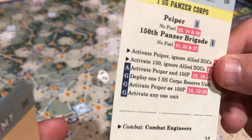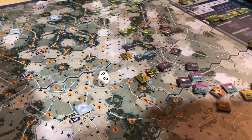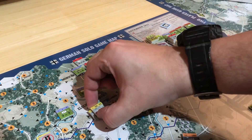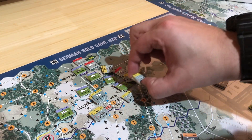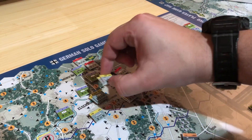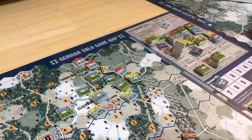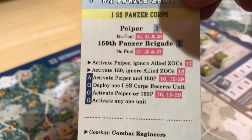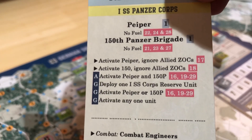I'm gonna look up where the Piper and the 150th Panzer Brigade is. I think I've seen the Piper before because he's got a big value of six. Yep, that's him right there, that's Piper. The 150th - I think it's that guy and he's been injured, so no good with him. The Piper one is interesting because it costs zero to activate him and he ignores Allied Zone of Controls, but it says 18. So does that mean I can't activate him until turn 18?